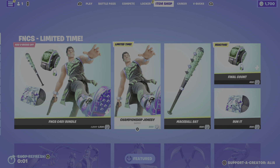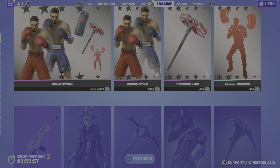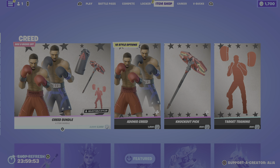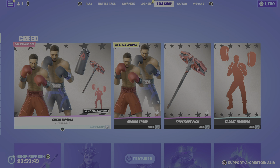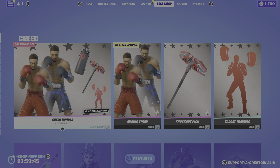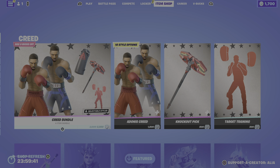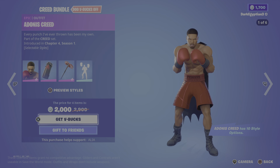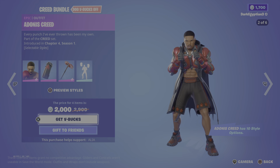Let's go — yes! I was so happy to know this was coming out tonight, I didn't want to miss it over the weekend. As you guys can see, we have the brand new Creed bundle, and he has 10 style options. So without further ado, let's jump straight into this — we start off with Adonis Creed: 'Every punch I've ever thrown has been my own,' part of the Creed set.